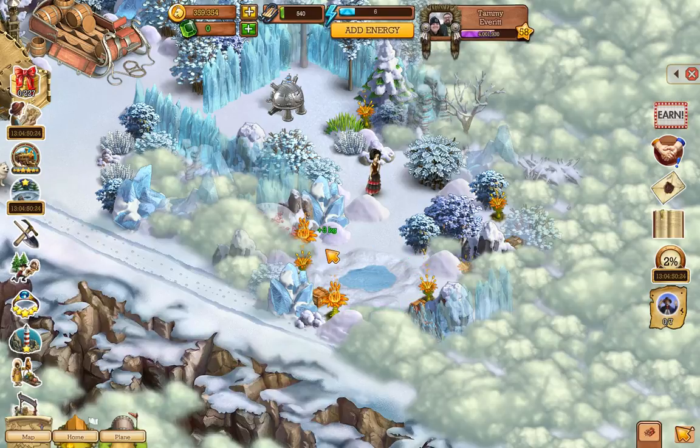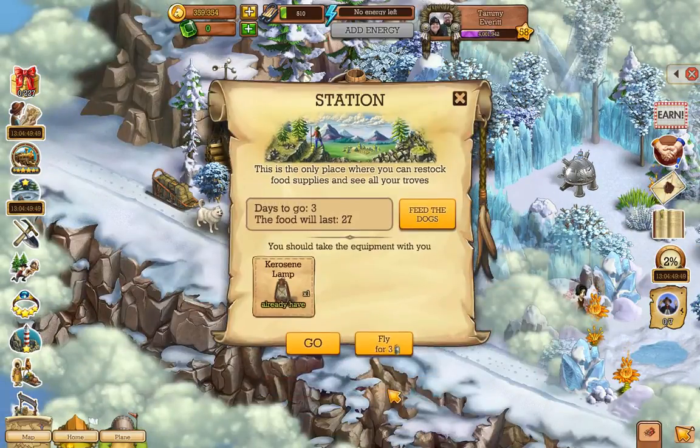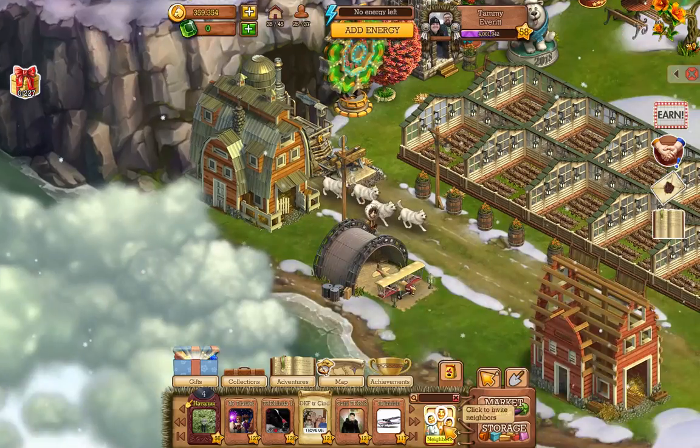I'll pick up all these little boxes here if I can get to them. There are some tracks right there — 20, 15 — something there. I now have 36 out of 40, so we've got that going. We're gonna go back to the home station and unload everything and check my gifts.